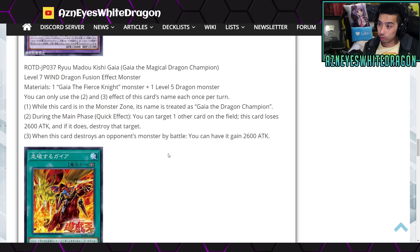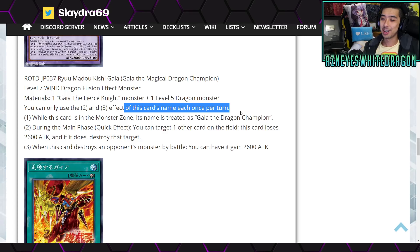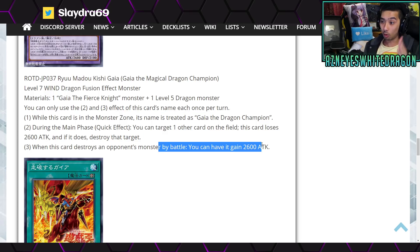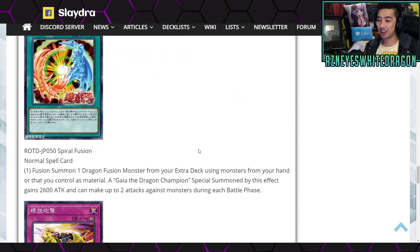Wait — was that boost? Is the third effect just not once per turn? Okay, never mind. The third effect is once per turn — so you just attack one thing, gain 2600, attack another thing, gain 2600? That would be insane, unless that's the effect of it. I guess you're already gaining another 2600 attack.